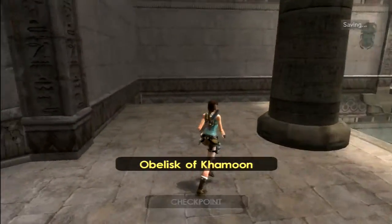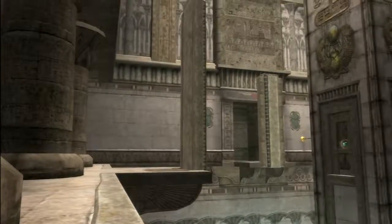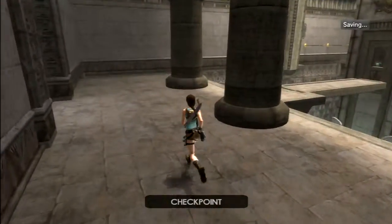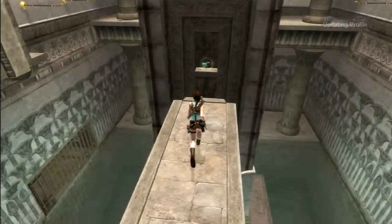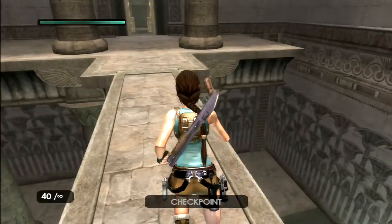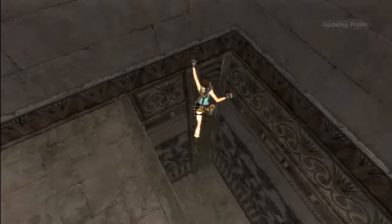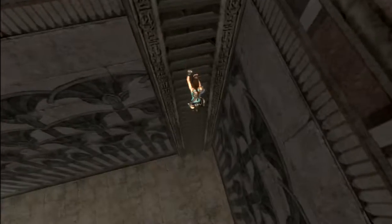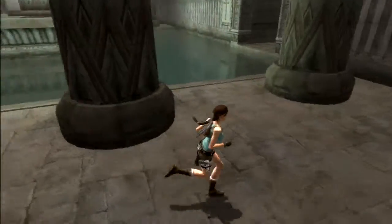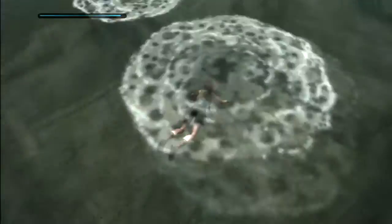So the Obelisk of Khamun - let's use our little switch. And let's get our first Eye of Horus. What would you call these? They're gonna act kind of like keystones - you know, like in Greece in the big puzzle room we had the Key of Hephaestus and Atlas and all the other ones. That's kind of what these are but we're in Egypt so they're more Egypt themed. For lack of a better term we will call them keystones, and that was the first one.